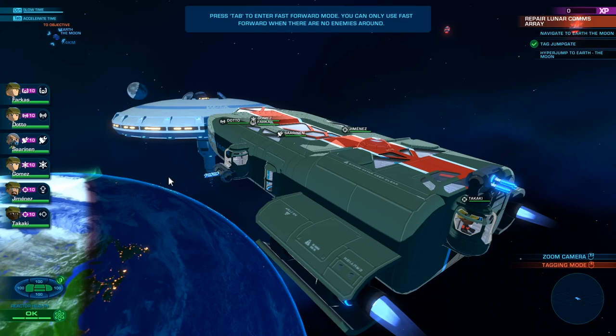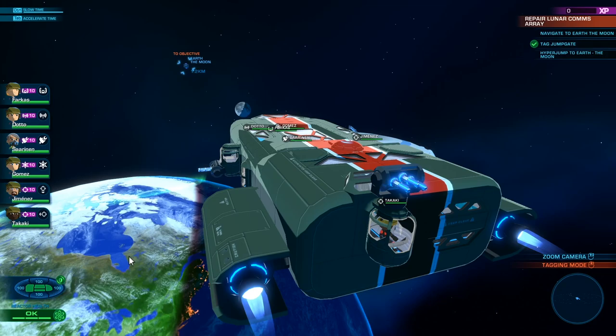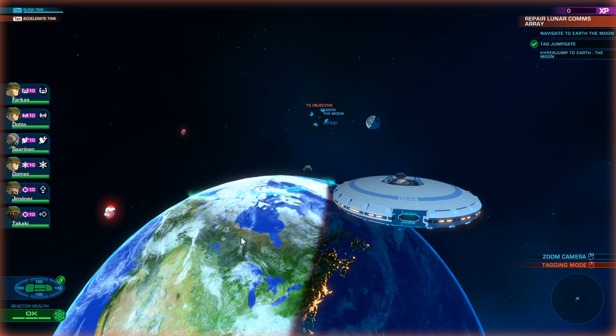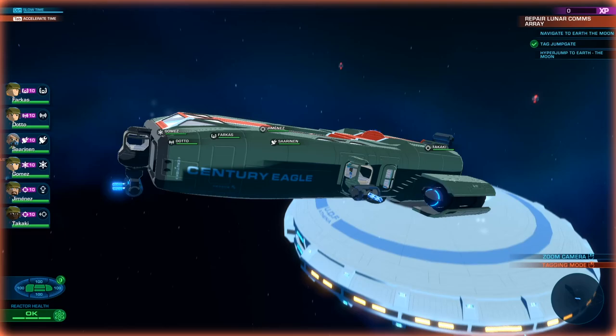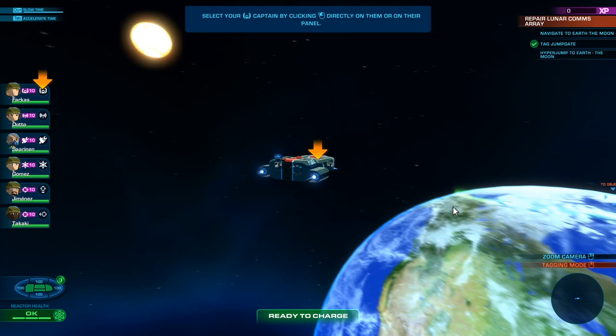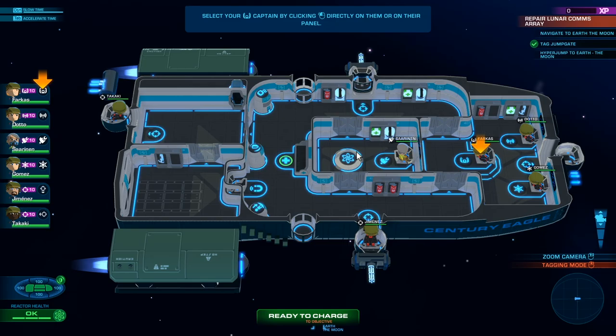Press tab to enter fast forward mode. You can only use fast forward when there are no enemies around. It's still pretty darn slow. Can you imagine if we ever get to space like this? It'd be amazing. I don't think it'll happen though — I think we need some massive technology upgrades.